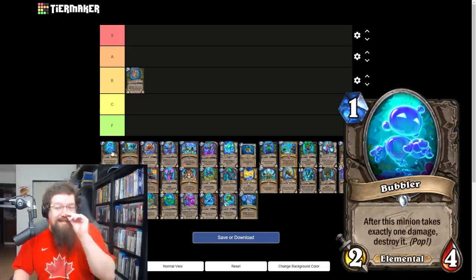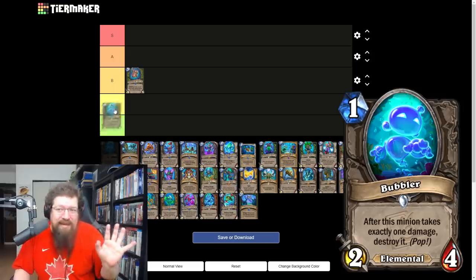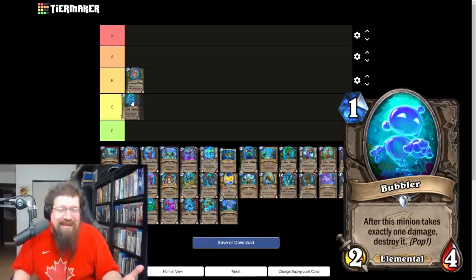The Bubbler is a one mana 2/4 minion — it dies if it takes exactly one damage. It's a decent little sticky aggro minion, but half the classes in the game have a one mana ping and it's very easy to deal one damage these days. I'm going to give it a C; I don't see it popping up in many decks.